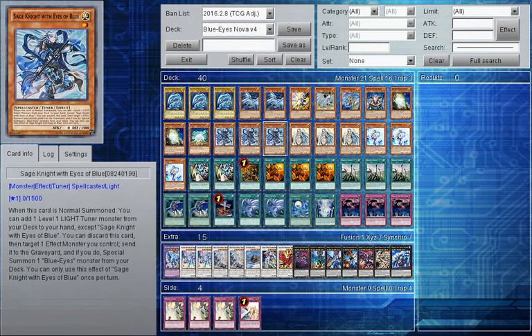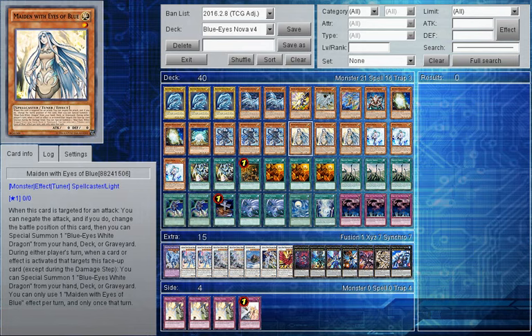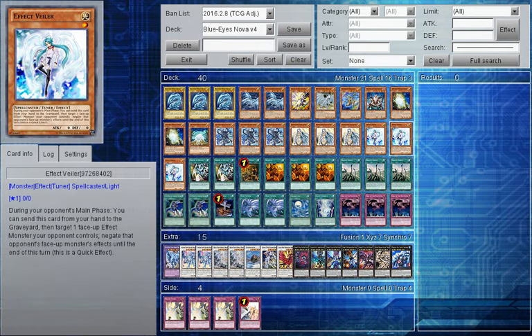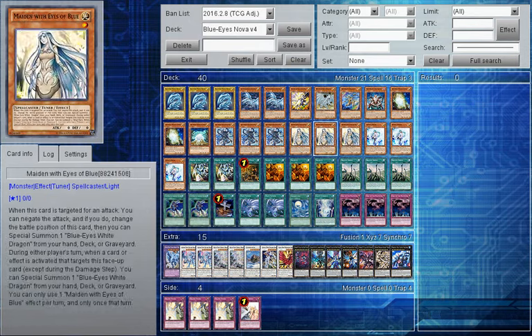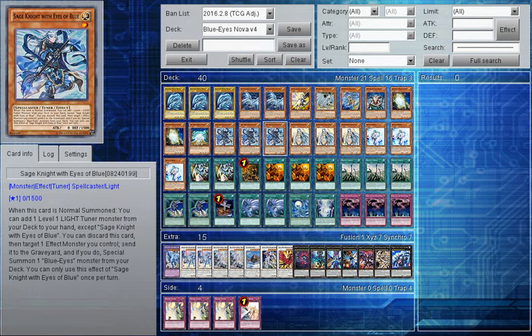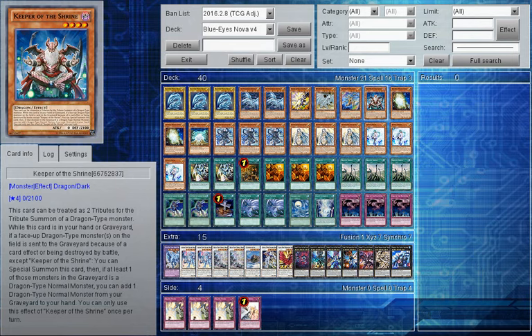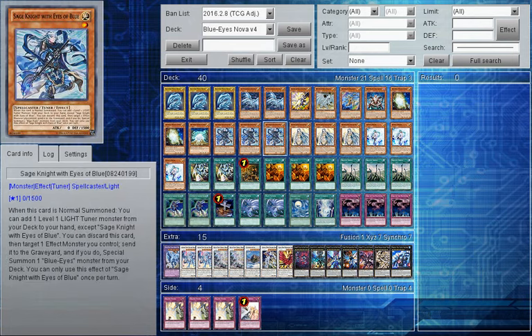Then we have triple Sage Knight. Sage Knight does a great combo with Maiden - you summon Maiden, target her with Sage Knight's effect, Maiden goes off to special summon two Blue Eyes from your deck, and then you go into Dark Matter, which is brilliant. In the alternative case, you can normal summon it and add any Light Tuner that's Level 1 from your deck to your hand, so you can search out White Stones, Maiden, or even Effect Veiler - which is really good. The other knights from Eyes of Blue like Priest and Guard really aren't worth it anymore. Sage Knight and Maiden are the best pieces, and with the Felgrand support they've kind of been outranked.